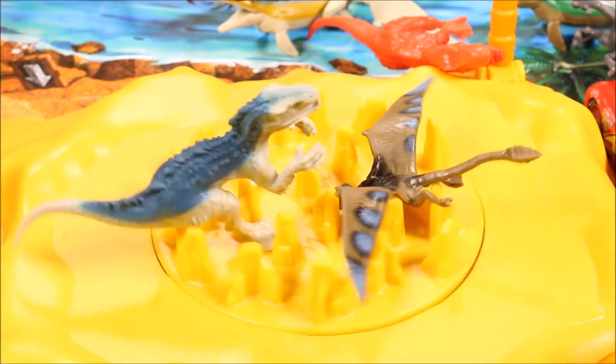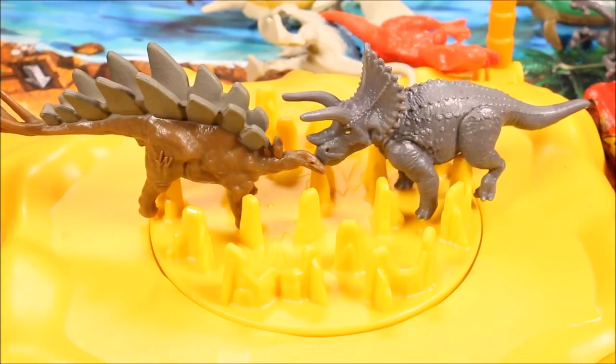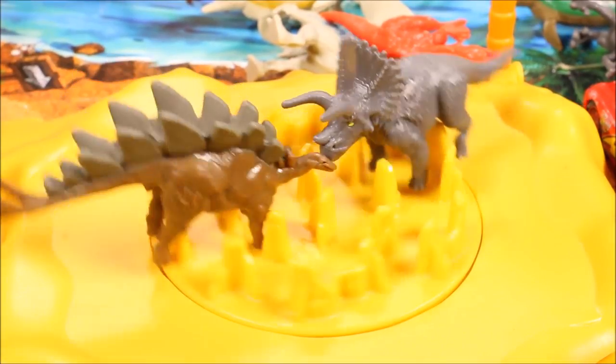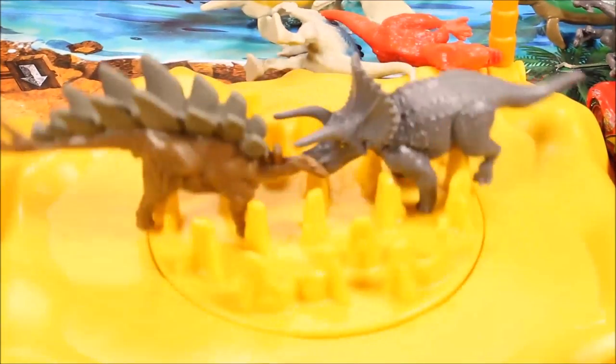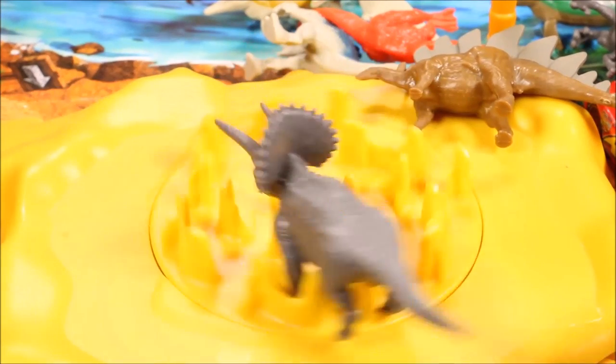Dimetrodon versus Indominus Rex. Dimetrodon got in the first hit — will Indominus recover? Indominus is down! Dimetrodon threw him out of the ring and then takes off. Next: Stegosaurus versus Triceratops. Round and round — Stego's down. Triceratops is the winner! But wait — he's launched too.